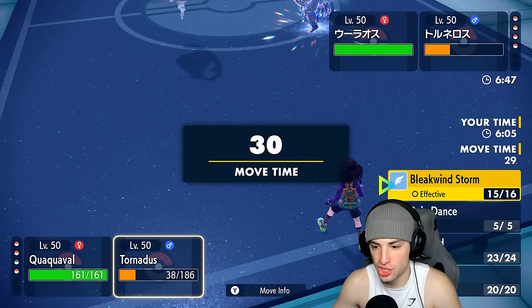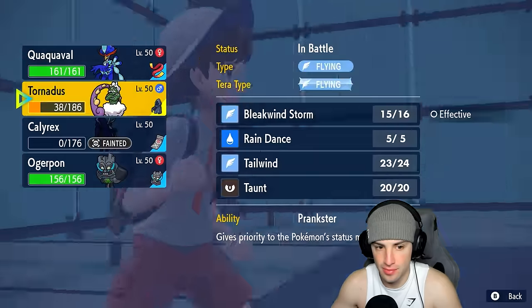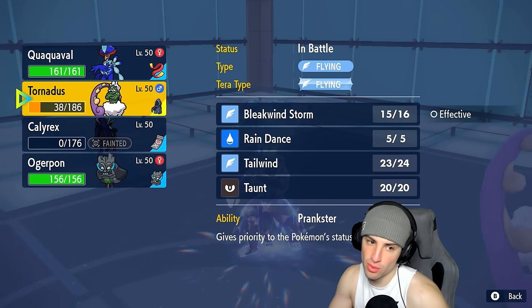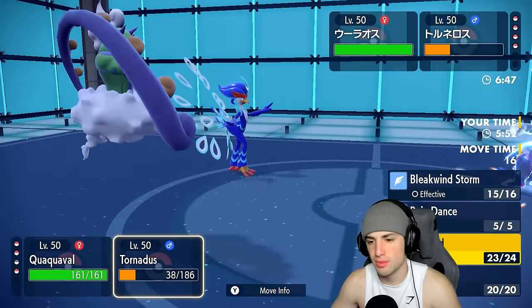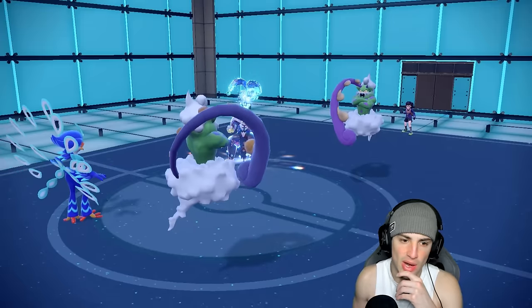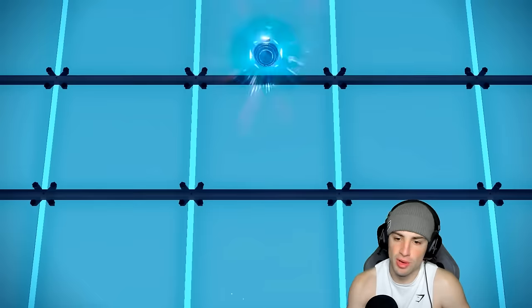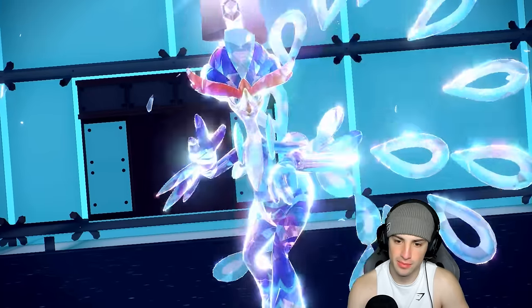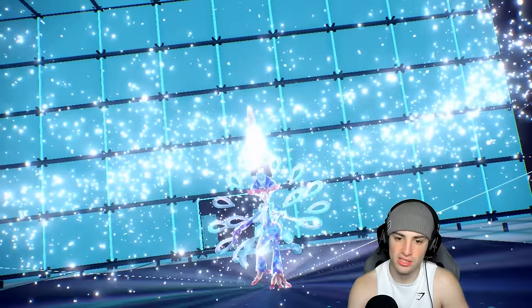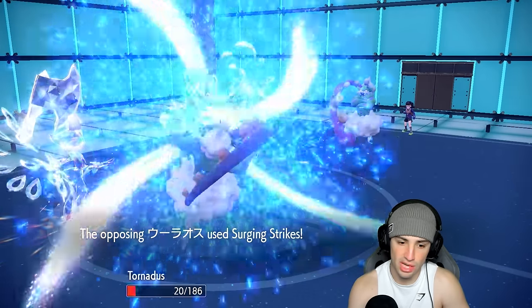I'm gonna Tera Steel and go for Aqua Step to finish off Tornadus. My plan is to pick up the KO on Tornadus, get that Moxie attack boost, and then one-shot this Urshifu while we can outspeed it. We just need Quaquaval to pretty much sweep from here. Nice little Steel Tera on Quaquaval — not playing around. They take out the Tornadus, which is fine. The Choice Scarf Urshifu still outspeeds me though — it's going crazy.